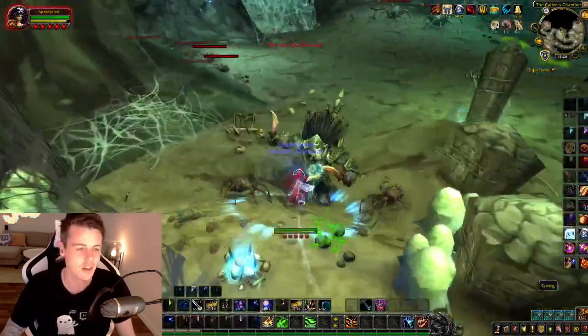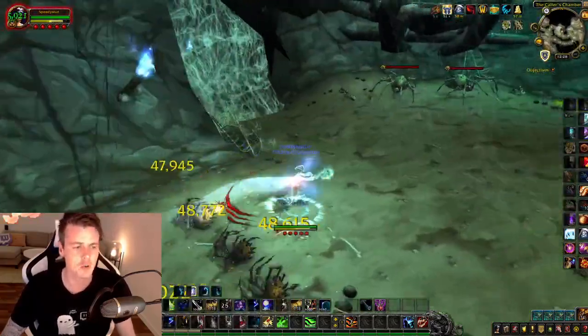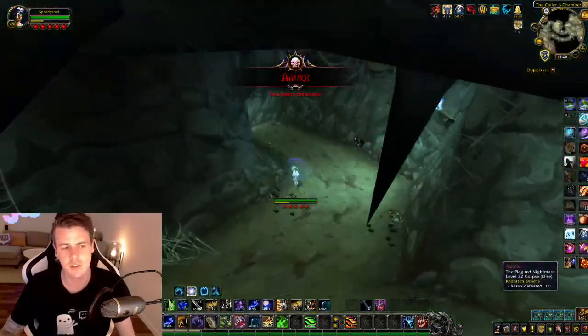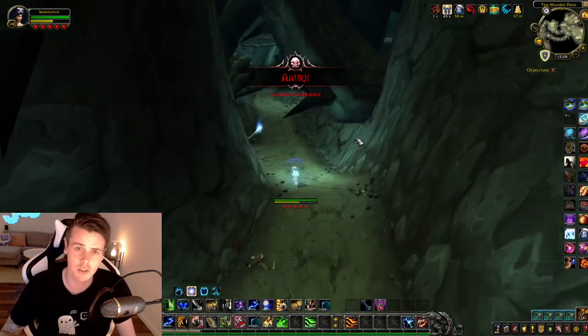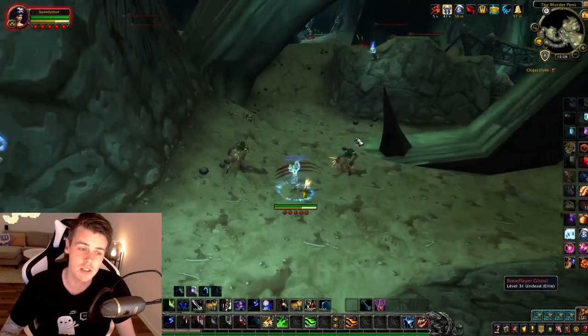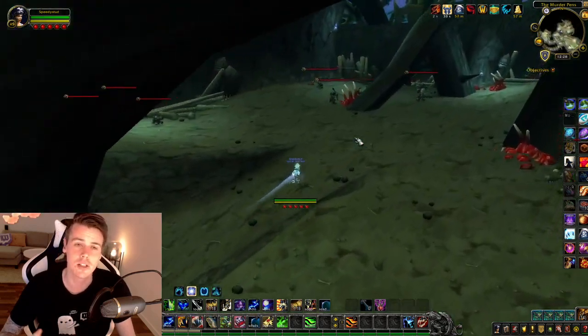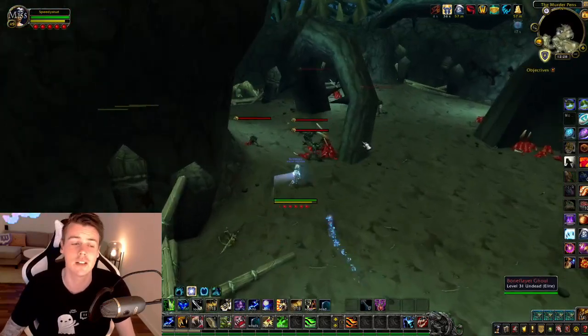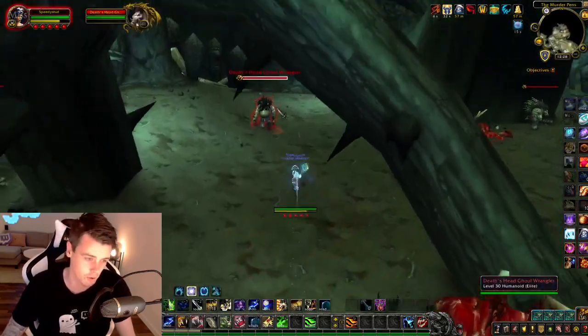There's a ton of chests, so you definitely want to bring a toon that has a profession or bring a rogue so you can actually open up chests while doing RFD. The items that you are after in RFD — and why so many people do it — is because the world drop loot table in RFD is relatively good. You can get some of the minor jade pieces like gauntlets and belts, and it drops steadfast, ember silk, saltstone — all of these high in demand green items can drop in RFD.